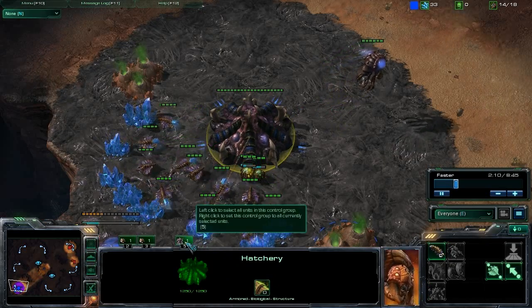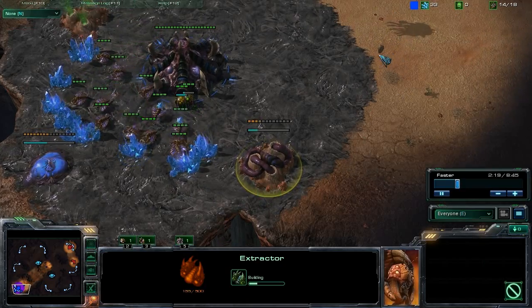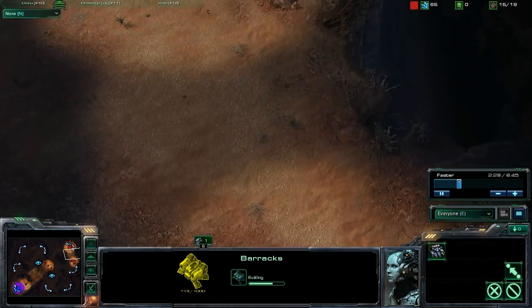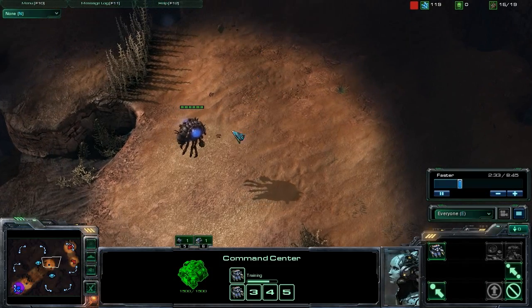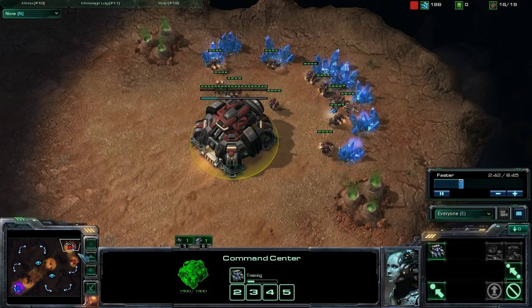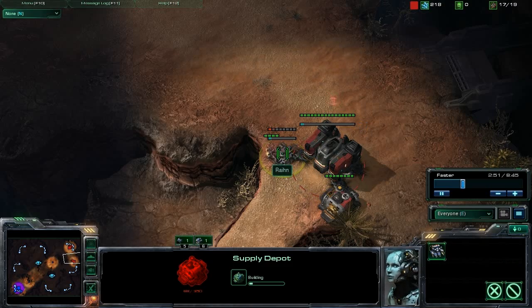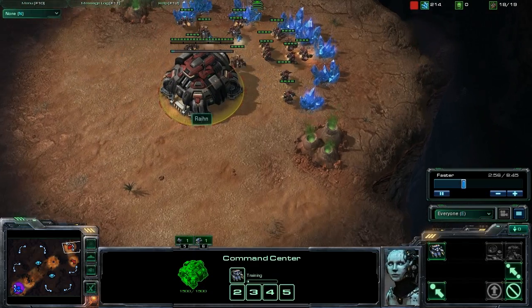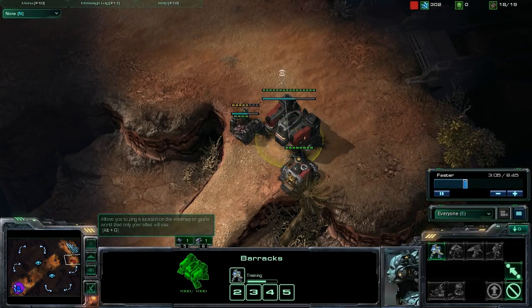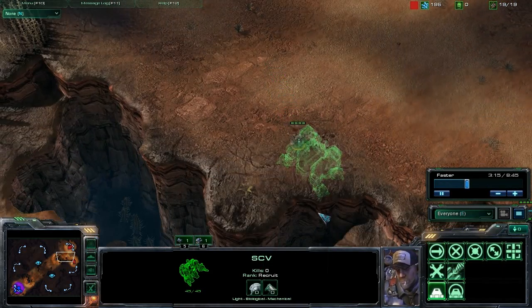This is an example of what I talked about — the Zerg only has so many overlords, so they can only scout you so many different ways. He didn't send out a drone this game to scout my ramp, so he does end up seeing where I place my next two barracks, but he doesn't get close enough to my ramp to see that I have three barracks. Two barracks isn't super standard, but what he's probably expecting is a Marine Marauder push from those two racks, so his expected attack timing on me is going to be a little bit later, because he expects me to get refineries to get Marauders out.